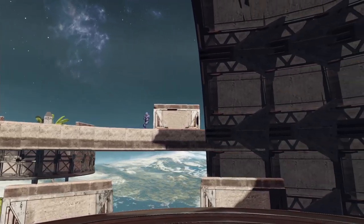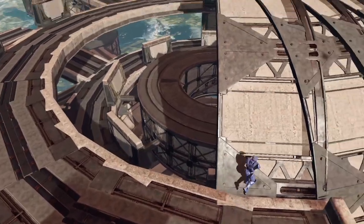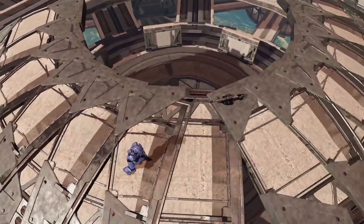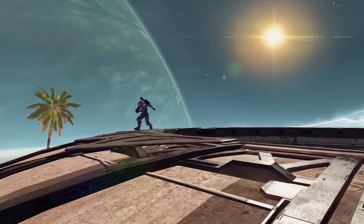On this upper walkway, you can walk on top of this dome structure. I specifically made it so that it could be traversed. I even put the power weapon on this map — the rocket launcher — up here. It's a little harder to get to, but the rocket launcher can be pretty powerful on this map if you're in the right location.